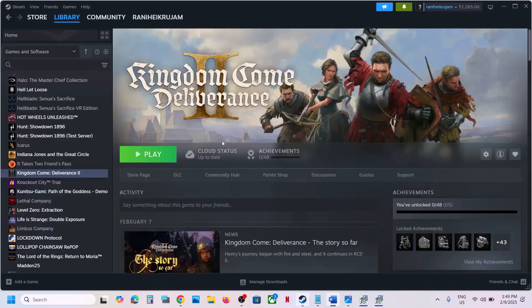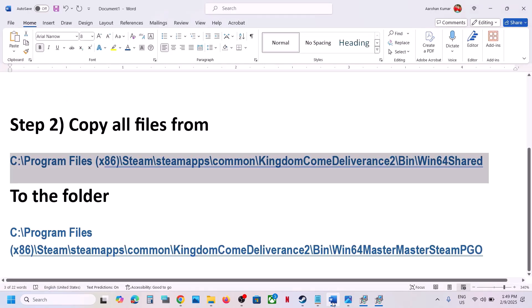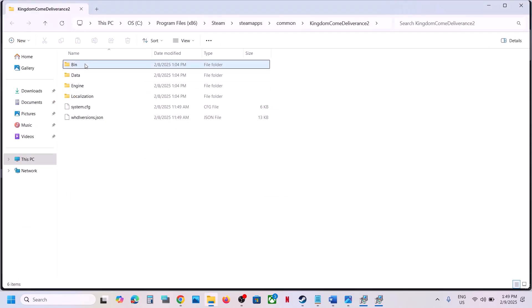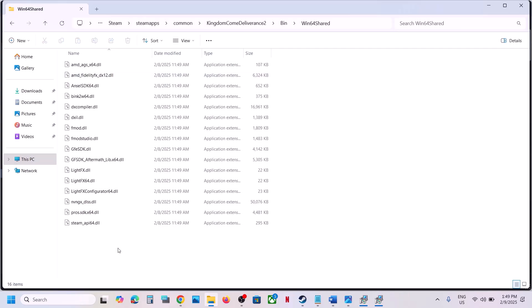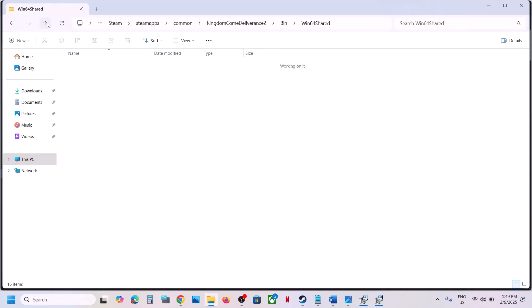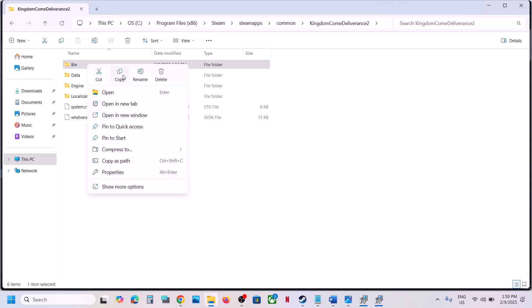Go to the game installation location. You can go to Steam, make a right click on the game, select Manage, then click on Browse Local Files. Open the bin folder, then open the win64 shared folder. Before making any changes, create a backup of the bin folder.